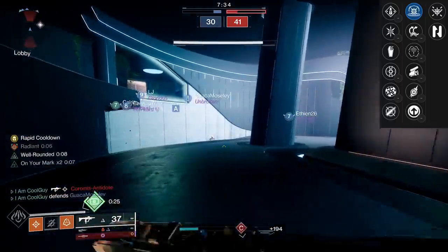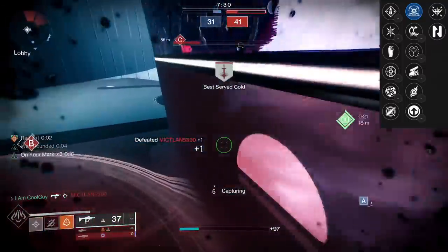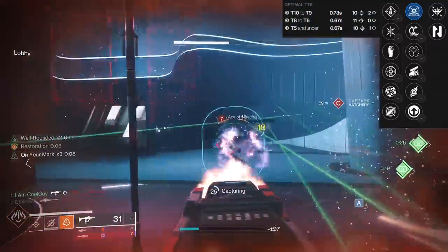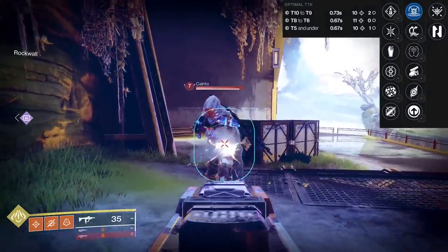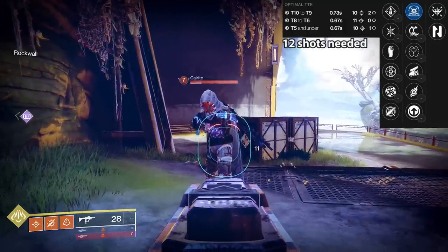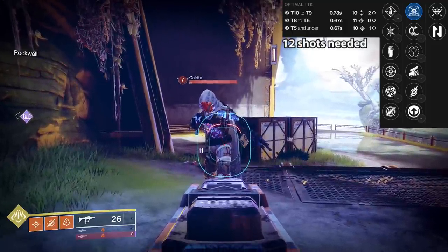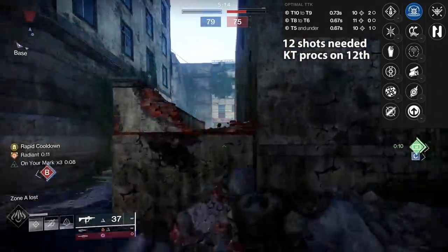How it works on an SMG — fire rate comes into play. The 900s are a 0.73 TTK with 10 crit 2 body, tier 6 to 8. You can go 11 crit for 0.67, tier 5 and below, 10 crit 1 body. Mostly it's going to be about a 12-bullet kill at 0.73 TTK, and that's fast. Kinetic Tremors on an SMG procs on the 12th bullet.